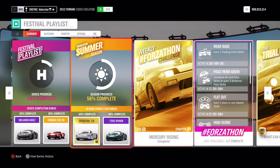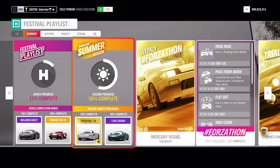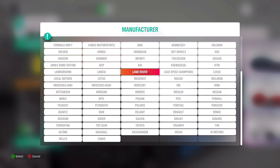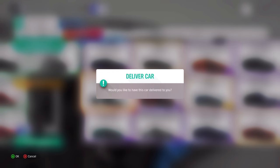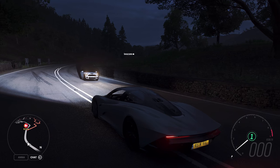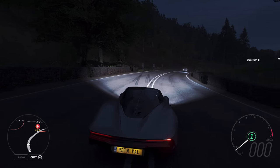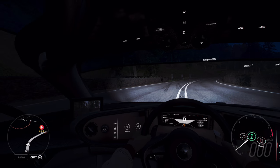That's all for the championships and the Forzaton. At 50% we win the McLaren Speedtail 2019, and at 80% the McLaren 720S Spider. Sadly it's dark - I always have that problem when making my thumbnail for YouTube. I always have to wait until it's light again. Here is the Speedtail that you win at 50% - a complete new car, very interesting to see. I'll show you the inside.